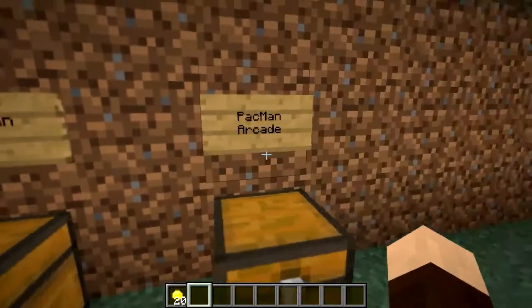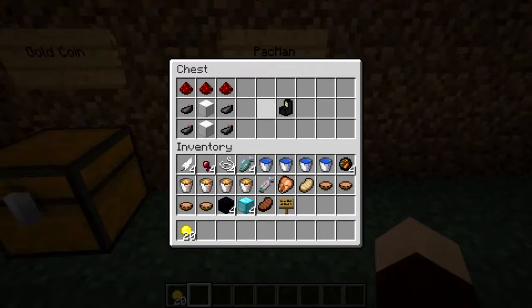And then of course you'll want to make your Pac-Man Arcade. This is how you make a Pac-Man Arcade. You need three red stone across the top, two blocks of iron in the middle, and then four ink sacs around the sides. And that will give you a Pac-Man Arcade.